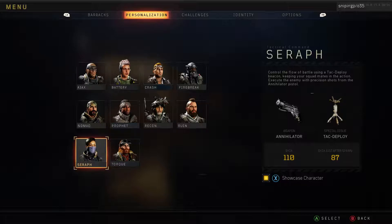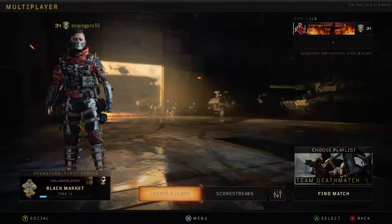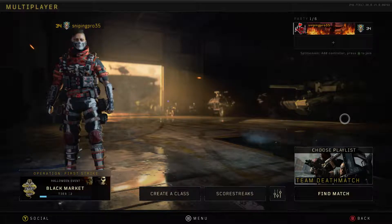My favorite and most used character is Seraph, with that annihilated pistol. It decimates and the blood beacons are actually pretty lit — you get a good run around on enemies. Pretty useful in my opinion.